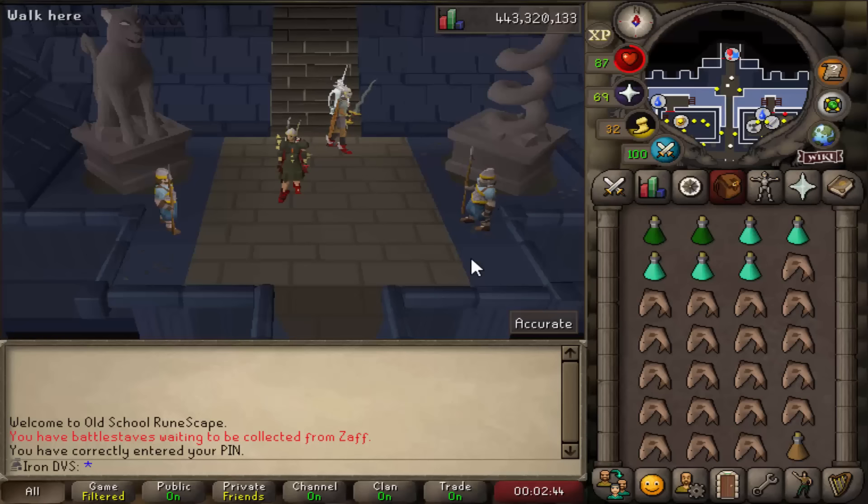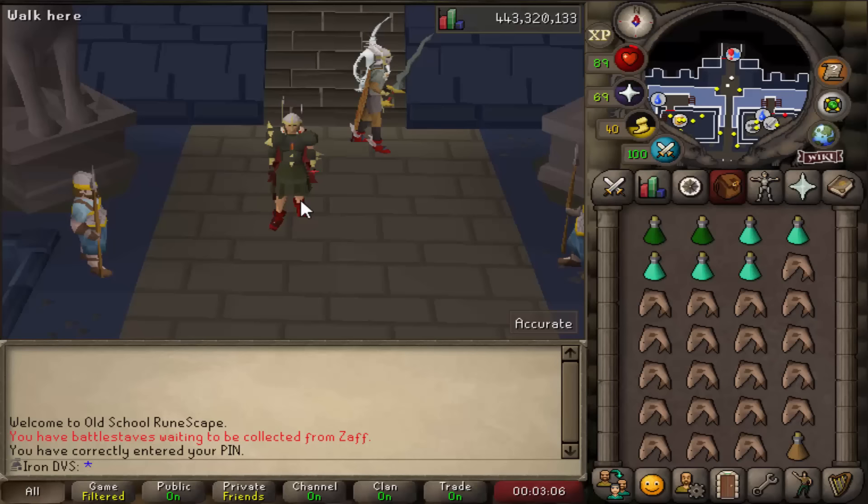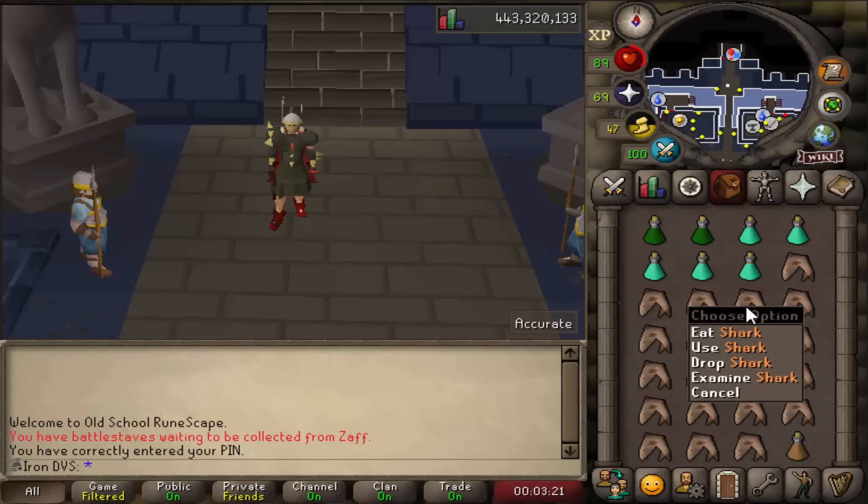First off, I just want to say I haven't played on this account for like 7 years, so the gear is awful. I've been using a whip here and it seems to do a lot of damage, so you only need to use melee here — just bring the best melee gear you have. For the inventory, I'm going to be bringing 2 super combats, 5 to 6 prayer potions, 1 stamina, and the rest is just sharks. This will be enough to get you through everything.